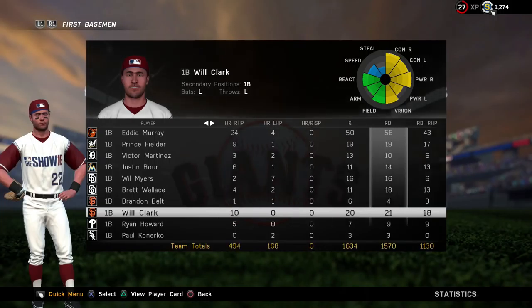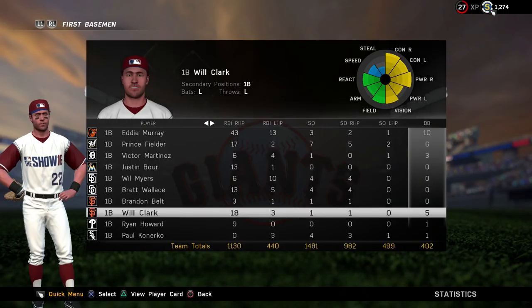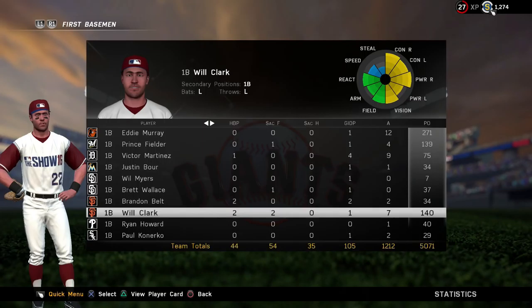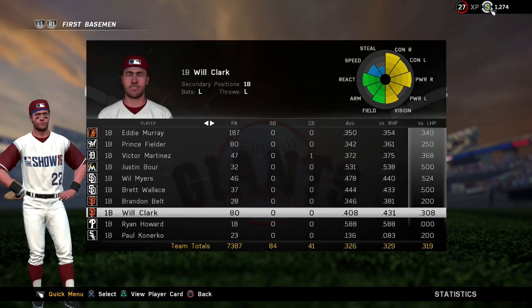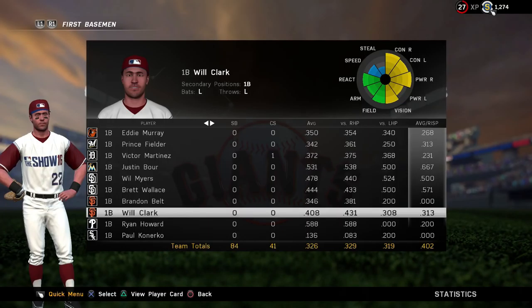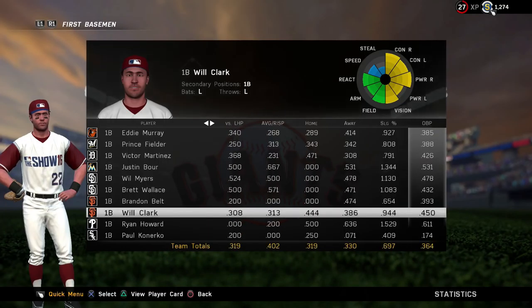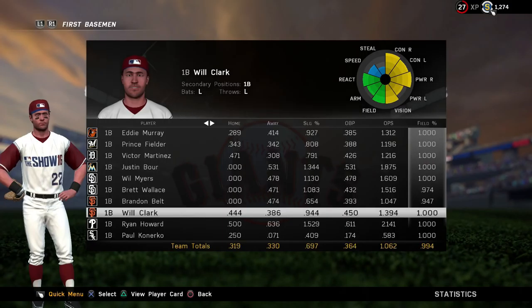I have 20 runs, 21 RBIs. I struck out one time with him. And I do use him lefty on lefty a lot. I'm hitting .408 overall. I'm hitting .308 versus lefty, so not too bad. I'm hitting .431 versus righty, so I hit really well with this card. On base .450, OPS 1.394 — so OPS is nearly 1400, that's really solid.